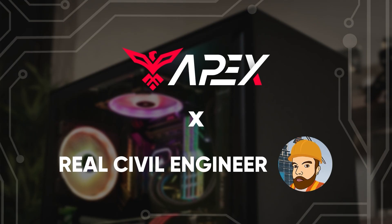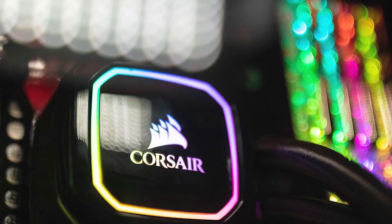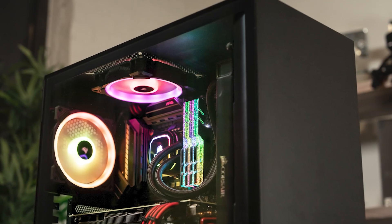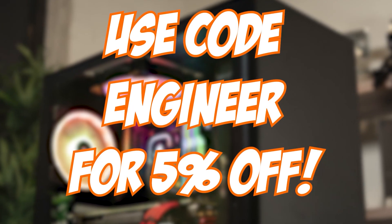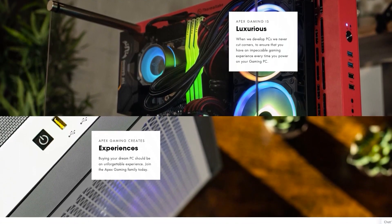We've teamed up to bring my own custom line of PCs that I actually helped to create. I won't lie, these pre-builds do cost more than building your own PC. But it takes all the hassle out of it, and you know it's been set up properly — the reason I've always chosen pre-builds myself. So if you're thinking of joining the PC Master Race, consider checking out my line at the link below. Use code ENGINEER for a 5% discount. Thanks Apex for supporting the channel, but let's get back to some destruction.